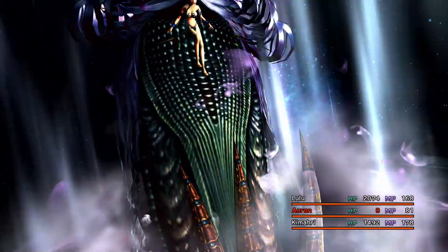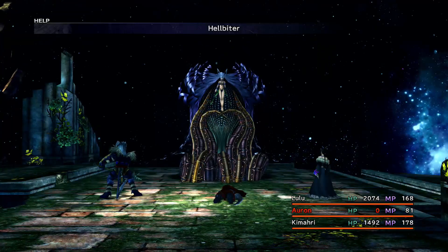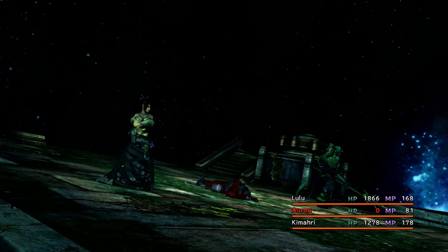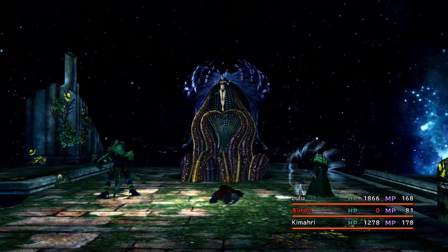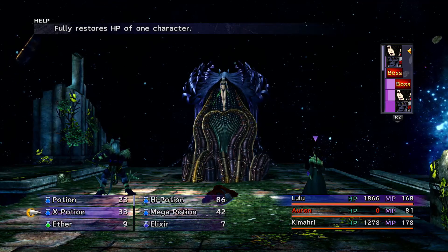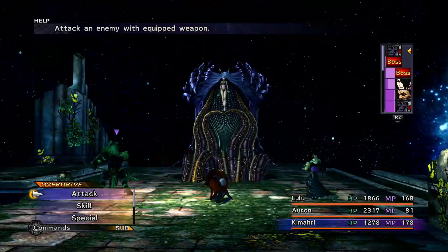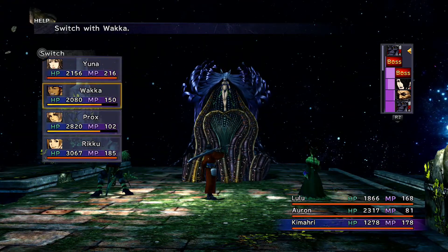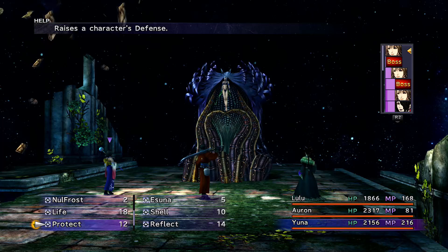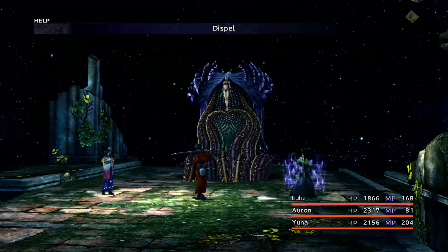Another Thundaga — that's roughly around 2,000 damage. Now the next phase is here. She's in this other weird octopus-like form. Here comes that Hellbiter attack — everybody's going to get themselves zombified except for Auron, who's already down. The Reflect is no longer as great and we don't want it up anymore, so we have to switch around and bring out Yuna. If she starts casting Cura or Curaga, she'll just keep healing herself back up, so we have to dispel that and get rid of it.